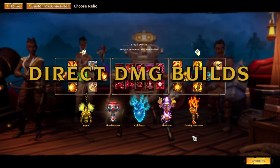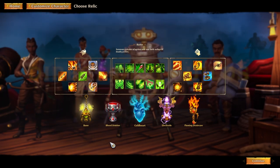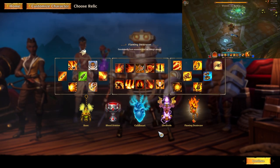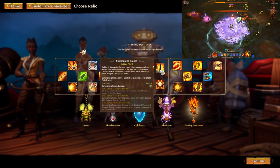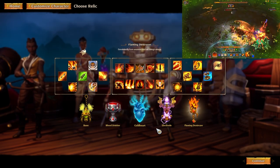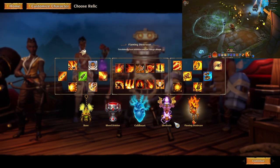Next let's talk about direct damage builds. Every relic has direct damage builds, though some relics aren't that great. I think the best relic for direct damage builds is probably the Flaming Destroyer. You can have things like blazing pillars, sword smash, and summoning smash — those are amazing for damage directly on demand without relying on procs.